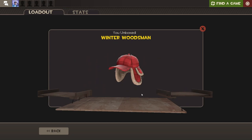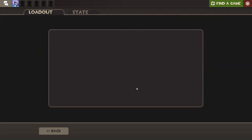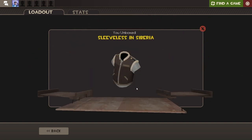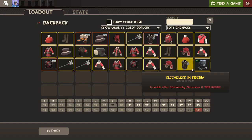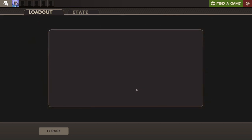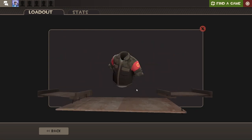We are down to the final two. Can we make it happen? Can the unboxing system actually work? Alas. And we are down to the very last crate. Please let me hit my first unusual. Please. After all of this, Gaben. No. All right.